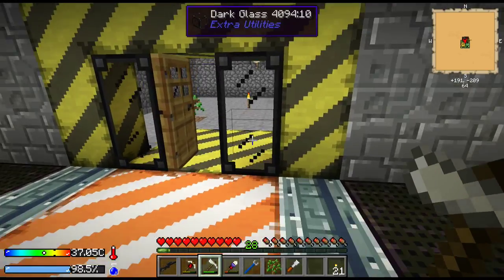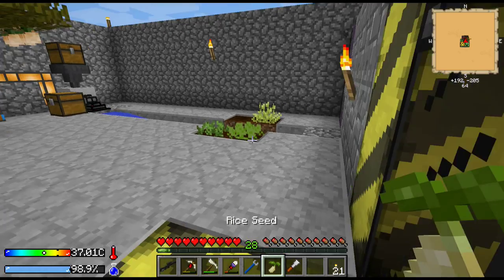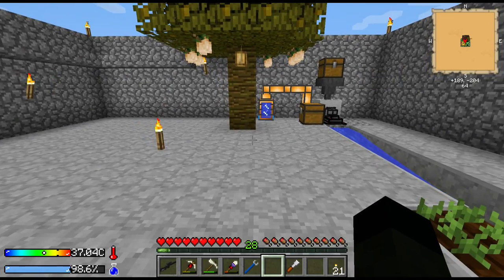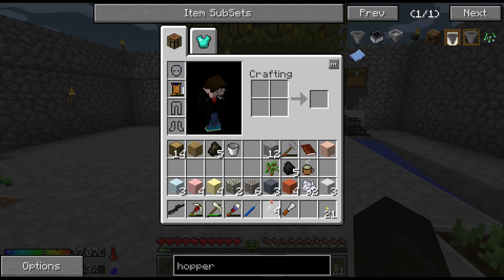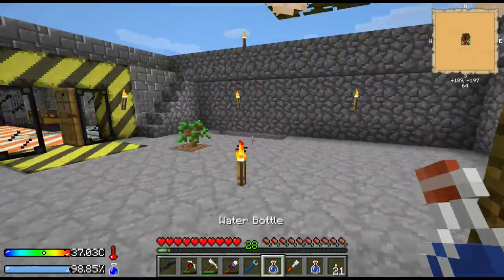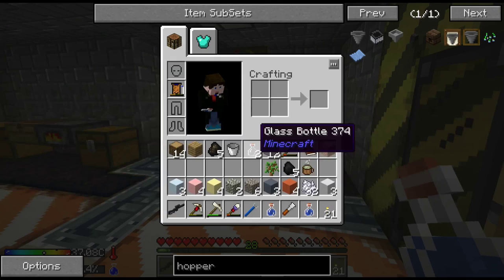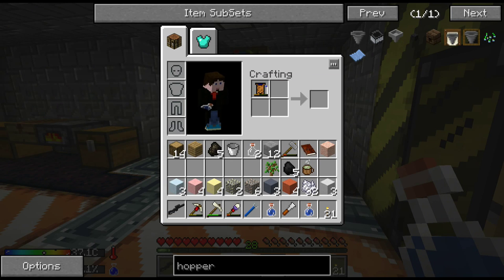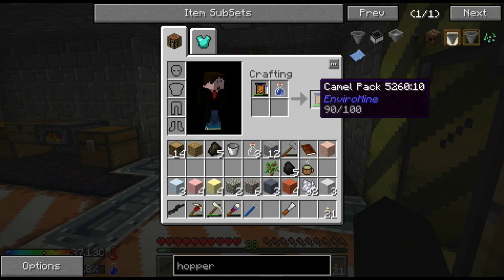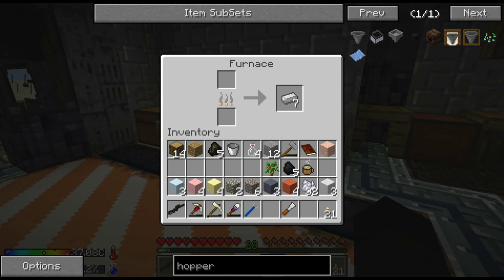I'll stick another rice seed down I think for now. The water's running down fairly quickly, so I'll have a couple of bottles of water. It's not as fast as the fluid transposer but it is free, so it's got a lot of advantages.